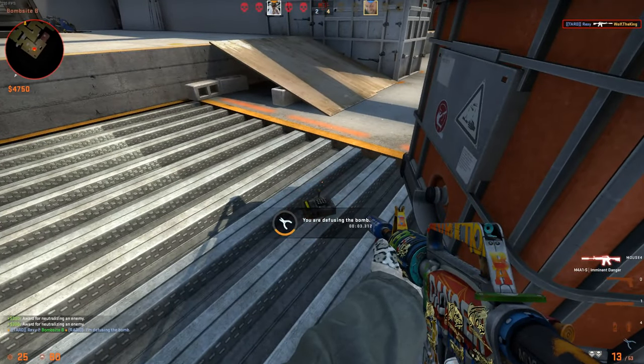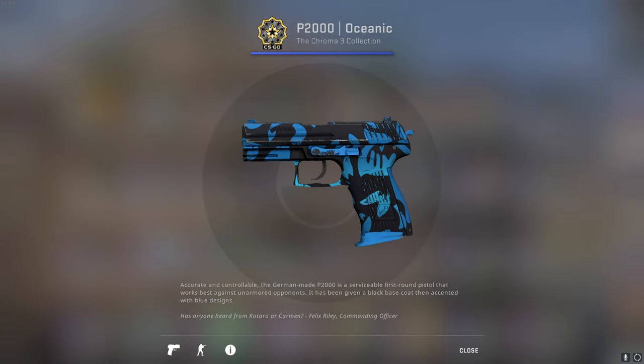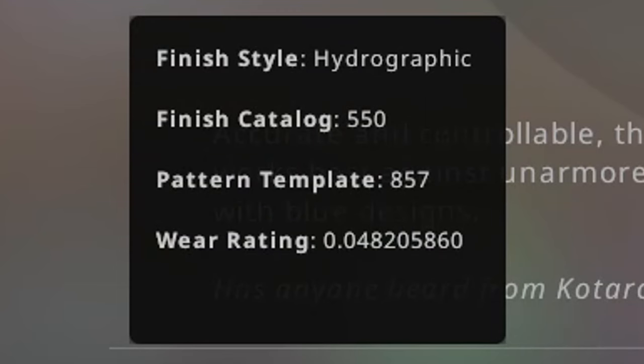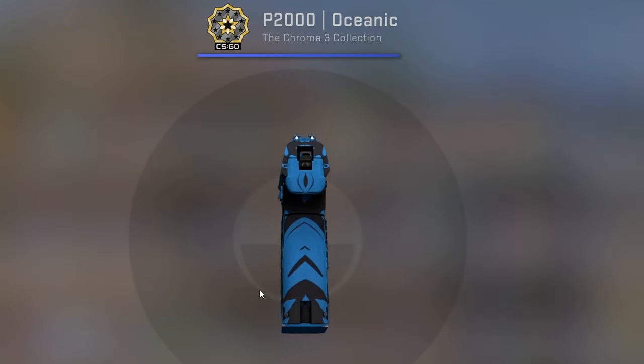This factor is that this skin is pattern-based, meaning there are a thousand different patterns, with each looking a bit different than the next — which leads us to pattern number 857, aka the P2000 Oceanic Pussy Pattern.